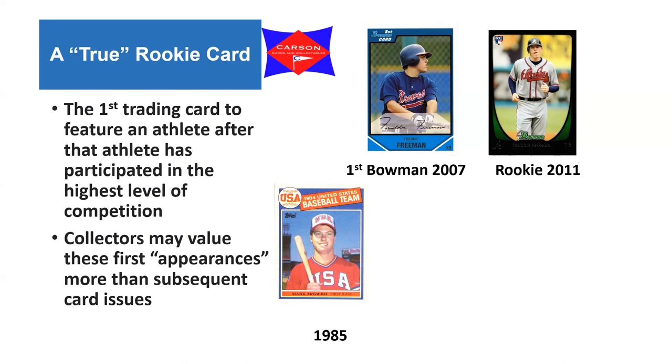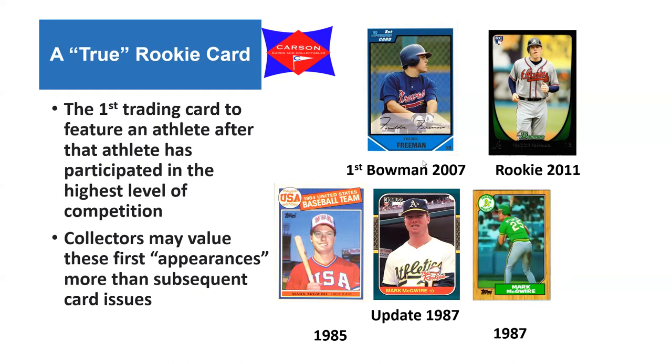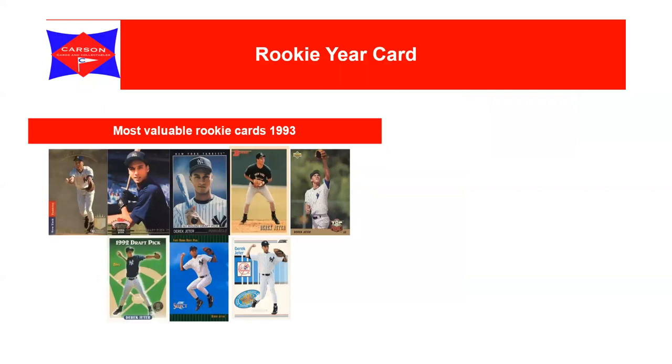Moving to 1987, which was McGwire's rookie year, a card came out as a kind of pre-dated updated set card. Then there's the regular rookie card in Topps in 1987, and then a card in 1988 that's even listed as a rookie. So again it gets very confusing as to which card is the rookie card and whether the rookie card is the most valuable. Rookie year cards - the most valuable cards of the rookie year for Derek Jeter in 1993 show a whole host of options.